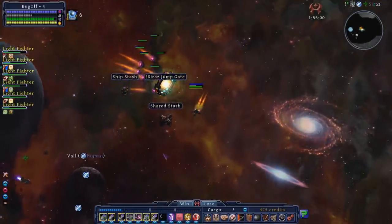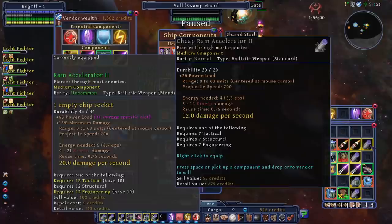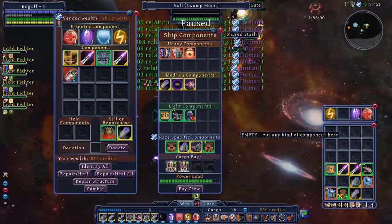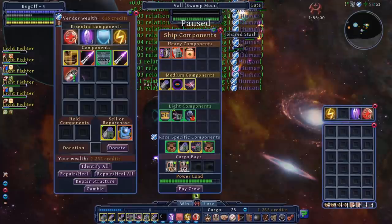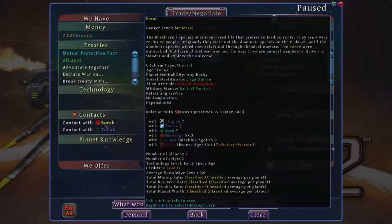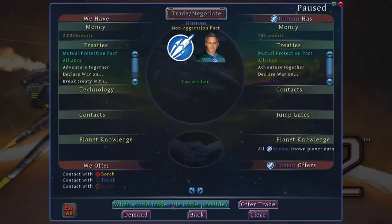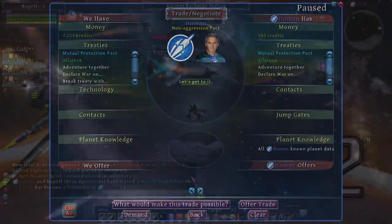You can build relationships with factions in a ton of different ways: questing, donating items and technology, trading, and helping them in wars, or even defending their ships and planets from random attacks. All build relationship, and as your relationship strengthens you can sign non-aggression pacts, mutual protection pacts, and eventually an alliance, as well as things like trade pacts or free info pacts to automatically share technology and discoveries.